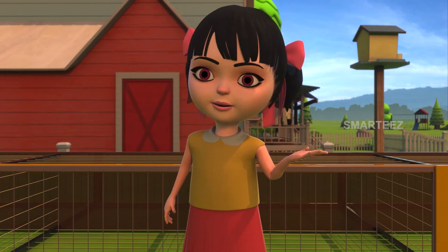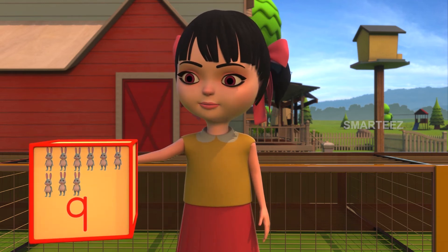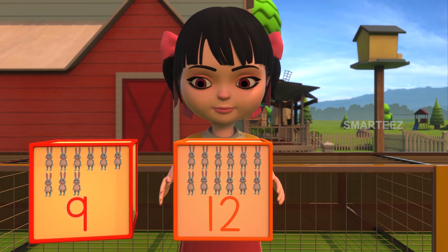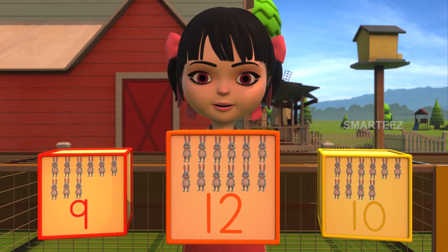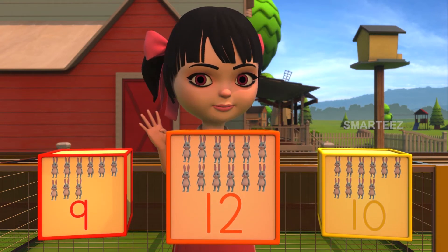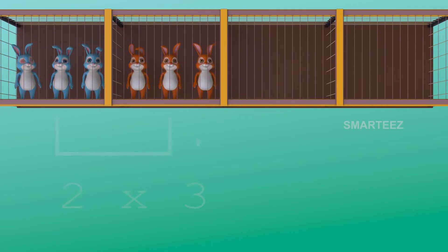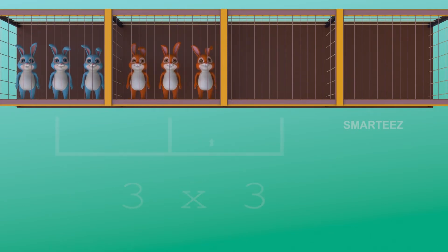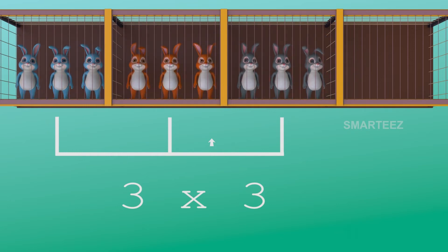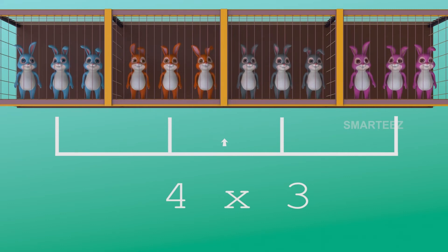How many bunnies were there in total across all four cages? Was it nine, twelve, or ten bunnies? Yes, it is twelve bunnies, since three multiplied by four makes twelve. The sets went three, six, nine, and the fourth set makes twelve. So four sets of three bunnies made twelve bunnies.